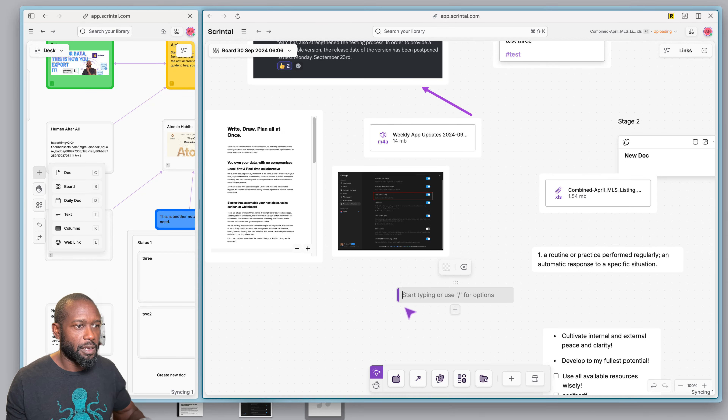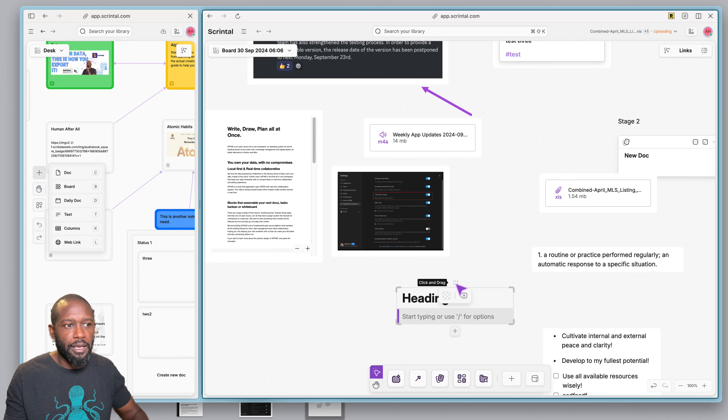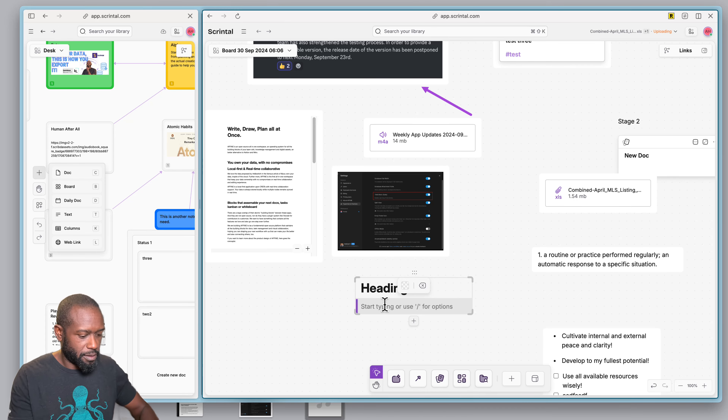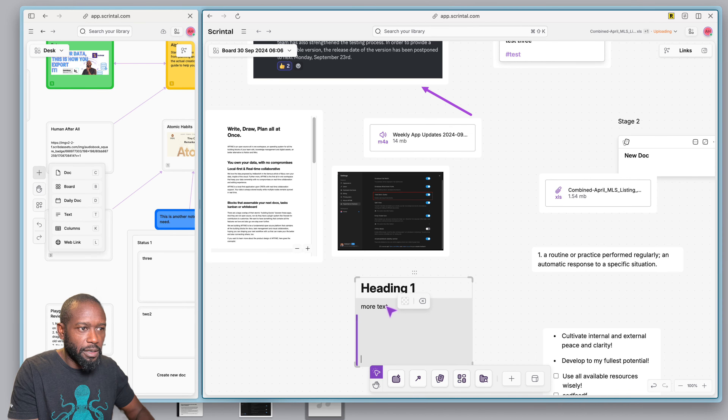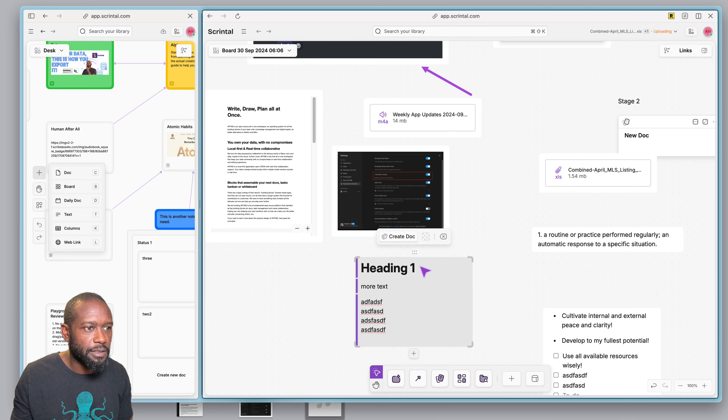If I want to use markdown for headers, I can come in here and type 'heading one' and start typing. It will create a new block every time I hit Enter. If you do Command+Enter, it will extend that block instead of creating a new one — so you can do a multi-line block.